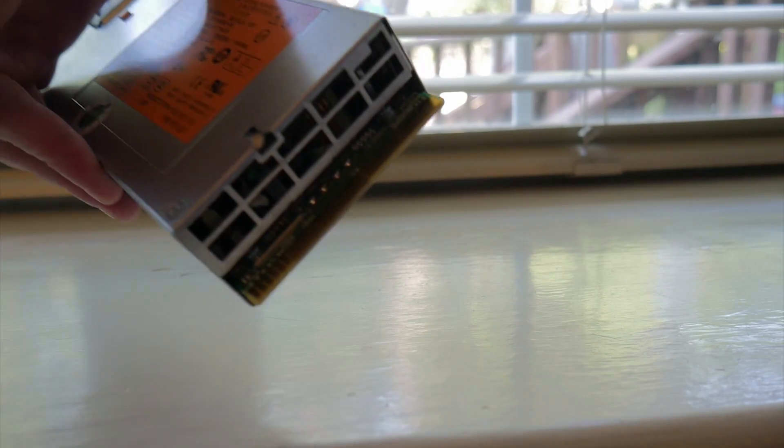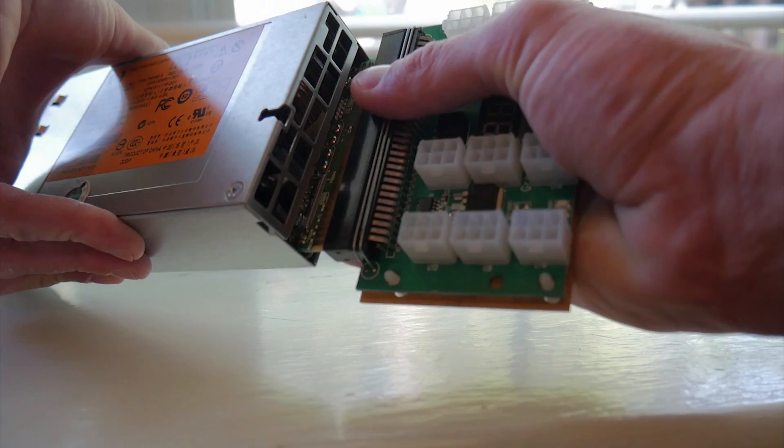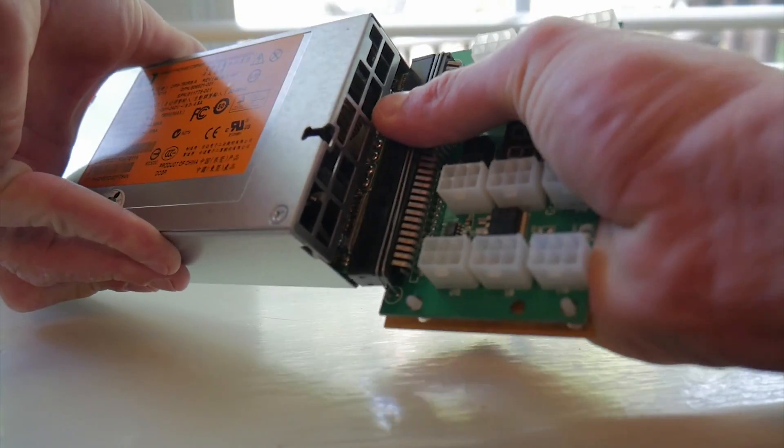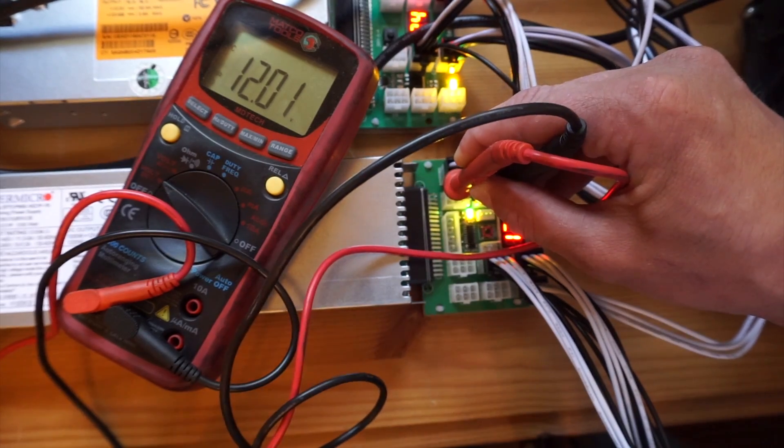When I headed into the web GUI for the Antminer, I noticed I wasn't getting power to one of the cards. To troubleshoot, I swapped the ribbons and moved slots around. The problem didn't follow the ribbon — it moved with the card itself. So I decided we might have a power issue, and before going further I wanted to test it.